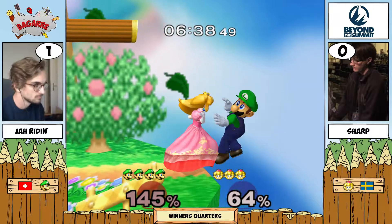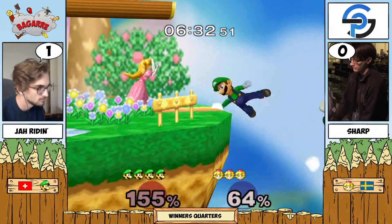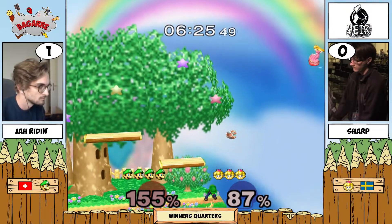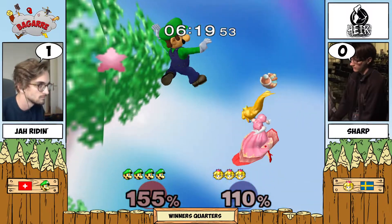Down throw is not gonna do anything — Luigi is simply too floaty. Forward throw is not gonna do it either. I like the turnip throw, just covering a lot of space even though it was kind of a miss. Jarine even getting Sharp offstage now — although with the float it's not so threatening — but still this is a really dominant stock from Jarine.